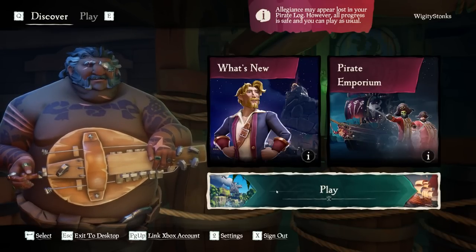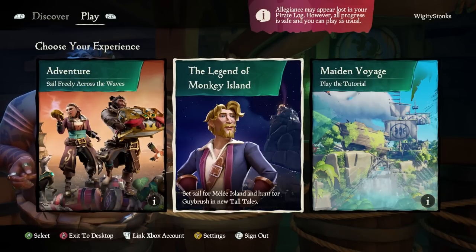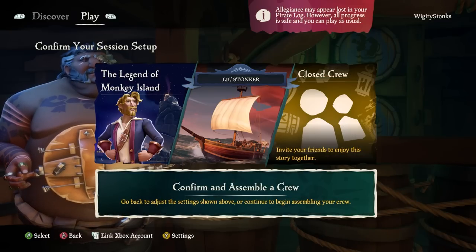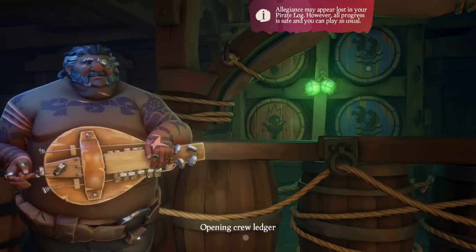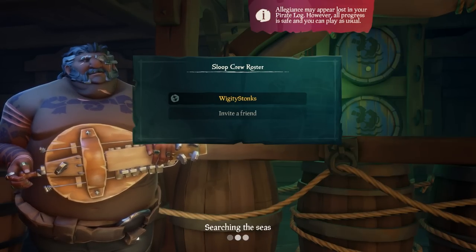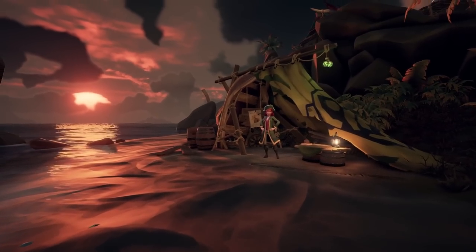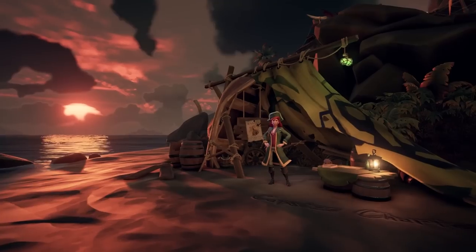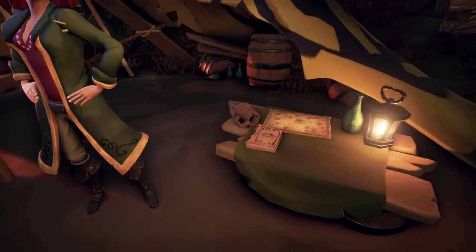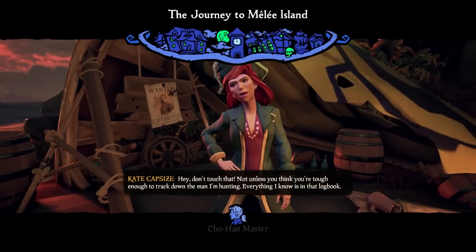Ahoy you scurvy dogs! Welcome to the Monkey Island — the Legend of Monkey Island Tall Tale. This is a complete guide for this tall tale. I'm going to show you where to get all of the combinations and we are going to take it slow, so it will be a very easy guide to follow. We're going to start this off from the main menu — click Monkey Island and that will drop us right at the tent for Monkey Island. This tent is at every single outpost so it should be pretty easy to find, but if you're having any difficulty finding this tent, just select Monkey Island from the menu.